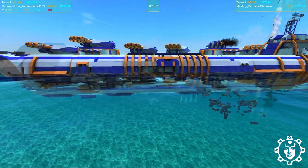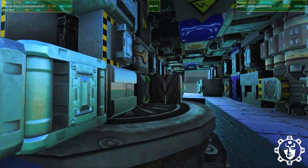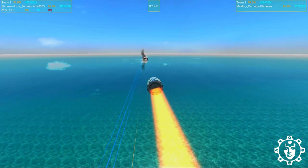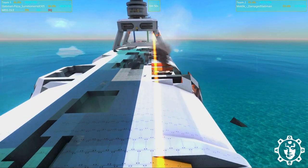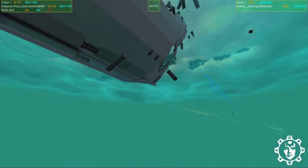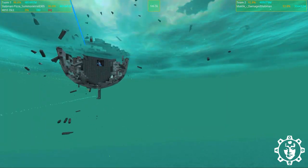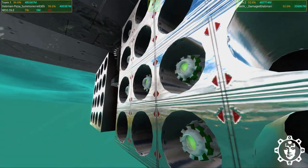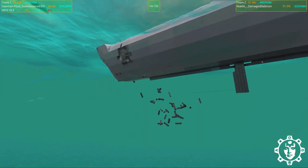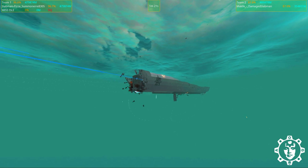MyClick's damaged slab man is going for the sandblaster approach, and you can see it's already dug deep in. It almost disabled a turret from Pizza Summoner by just eating away at those important bits — basically the weapon controller. Both ships are actually sandblasting. We also have some torpedoes coming in, which surprises me because MyClick spent good resources on anti-torpedo defenses, yet they are still getting through.